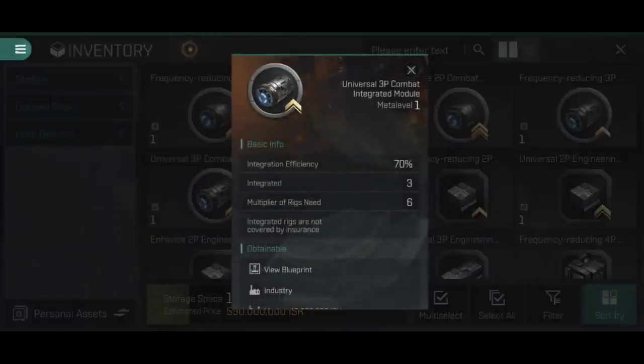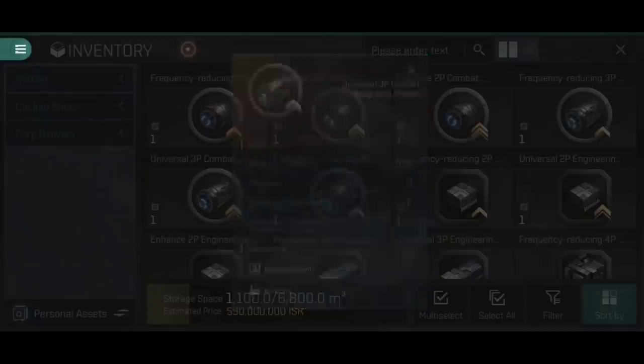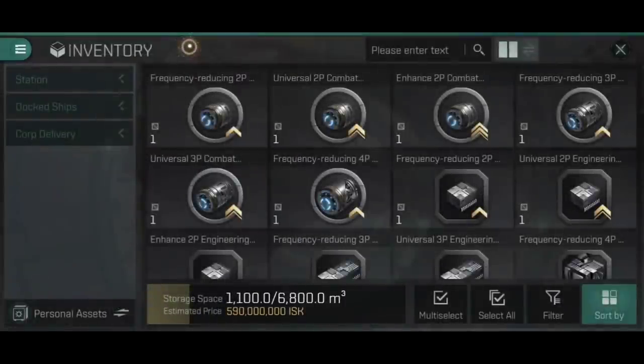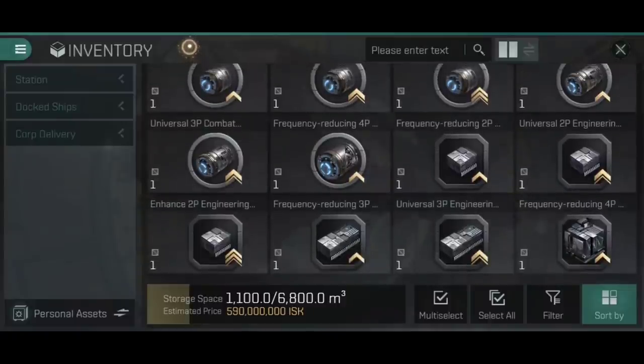The universal 3p is 70% efficiency with three integrated rigs, requiring six of each. The frequency reducing 4p integrates four different rigs at 60% efficiency needing four of each - so four anti-EM, anti-thermal, burst aerator, and collision accelerator rigs totals 16 rigs in one slot. Note that enhanced only exists at 2p, universal only at 2p and 3p, and 4p only gets frequency reducing. The same applies to the engineering integrated modules.